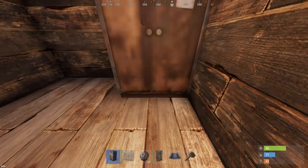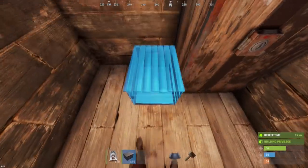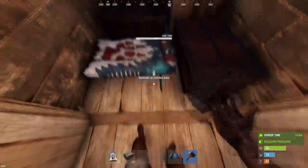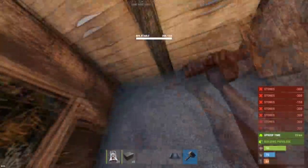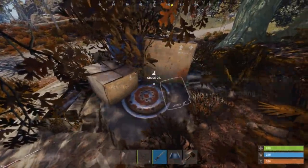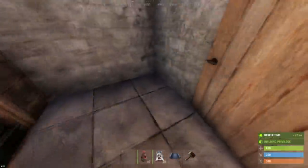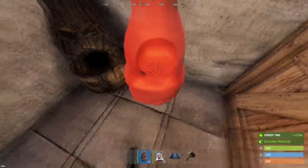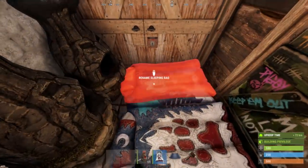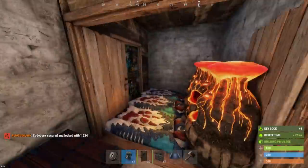Craft a TC and place it against the back wall on the side of the single door — it needs to be flush against the back wall. Use the rest of the space for a few boxes and the sleeping bag of the builder. Upgrade that 2x1 apart from the single door frame to stone as it comes in. The next challenge will be to obtain low-grade fuel for furnaces — kill animals, hit red barrels, buy it at outpost, or use an oil refinery to refine it out of crude oil. You need 50 low-grade per furnace.